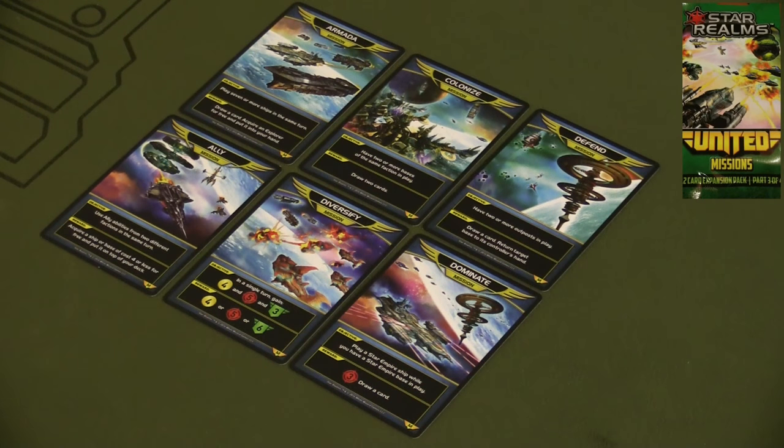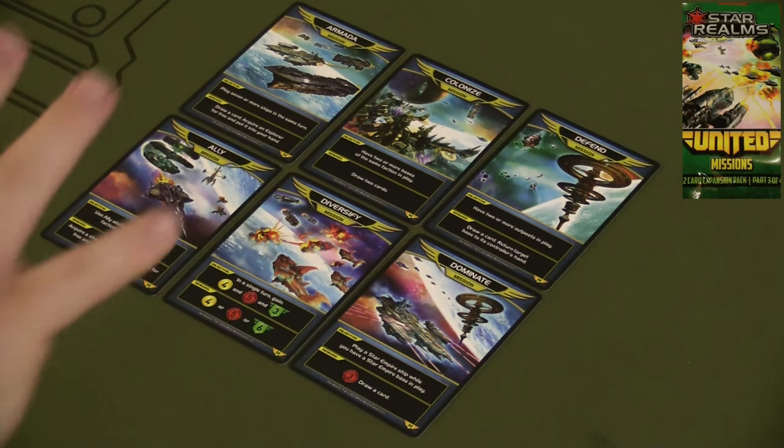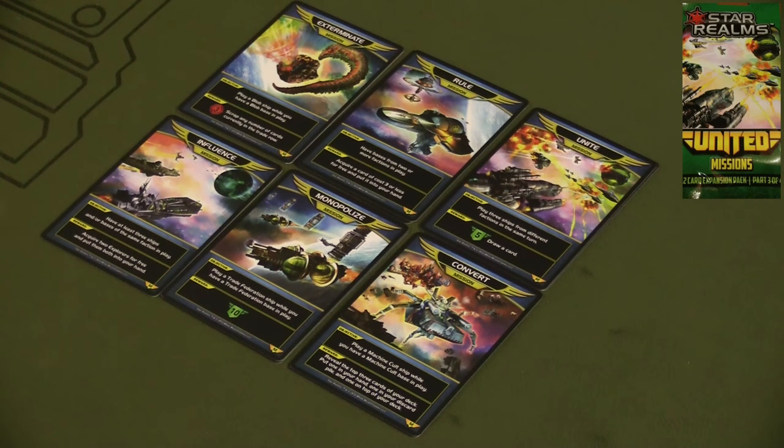In the green United Missions Pack you get 12 different mission cards. At the beginning of the game you deal out at least three mission cards to each player, and those are things they'll try to accomplish during the course of the game. If a player accomplishes all three of their missions, they win the game — it doesn't matter how much health they have. With 12 cards you can deal three to each player in up to a four-player game, or in a two-player game you can deal five to each player and let them choose which three to keep.